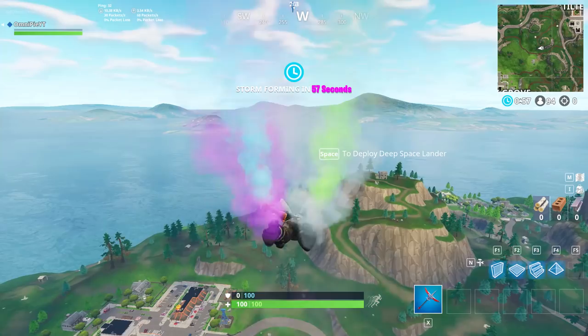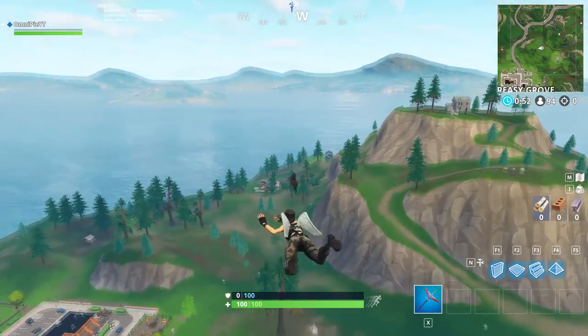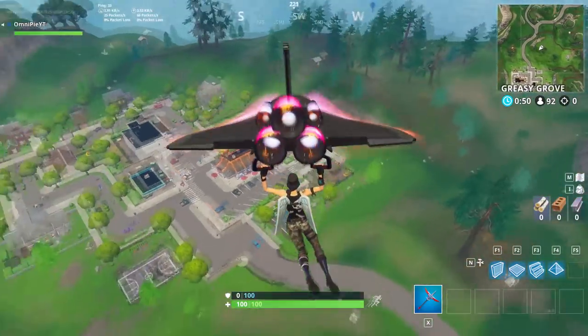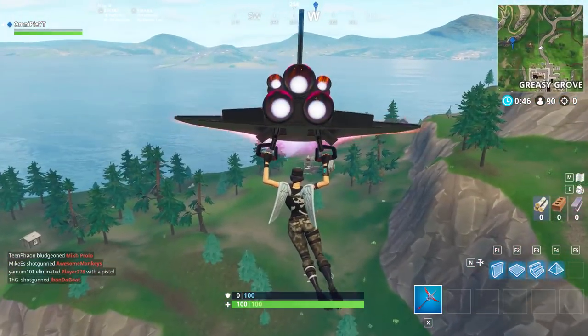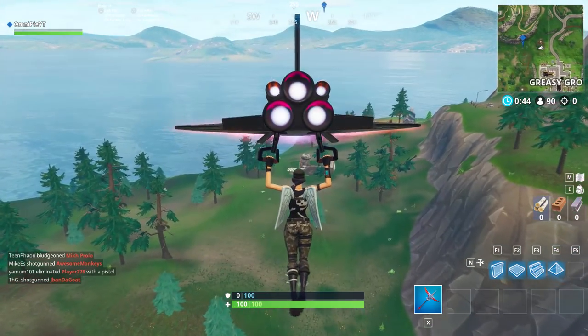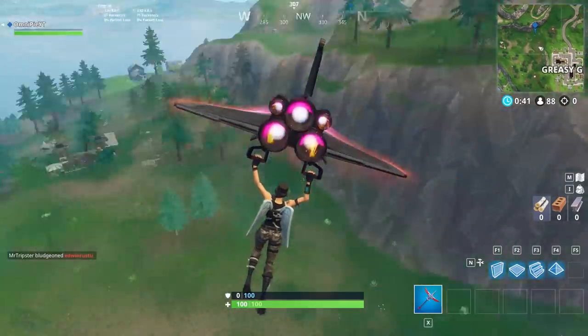And here we are approaching the location. The playground is in Greasy Grove right next to the burger restaurant. The campsite is right there on the mountain, and the footprint is straight ahead — it's a very huge footprint that crushed a house, probably something to do with next season if I had to guess.